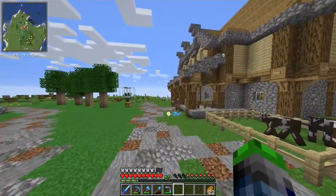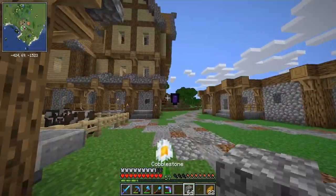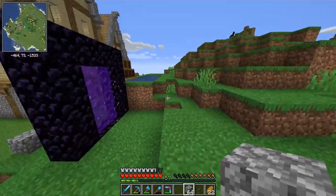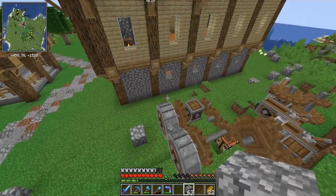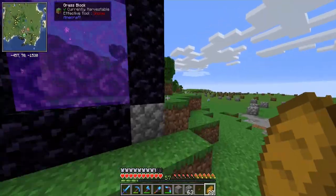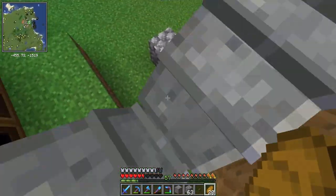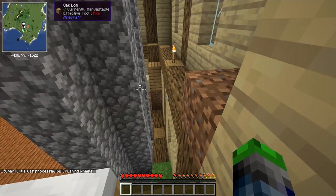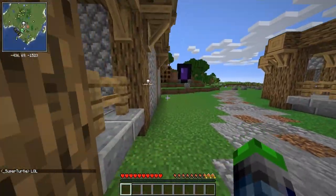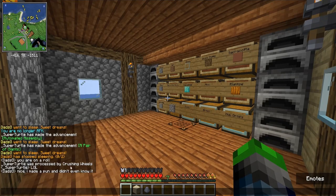This will allow us to turn cobblestone into gravel. It's been very difficult to find gravel so I'm really excited about that, and it'll be great for eventually getting into creating some farms. Let's throw some cobblestone in — yep, there we go. I wonder how much damage it does. Oh, that's going to kill me! Well... 'You are on a roll and then I was processed by crushing wheels.' That was great.